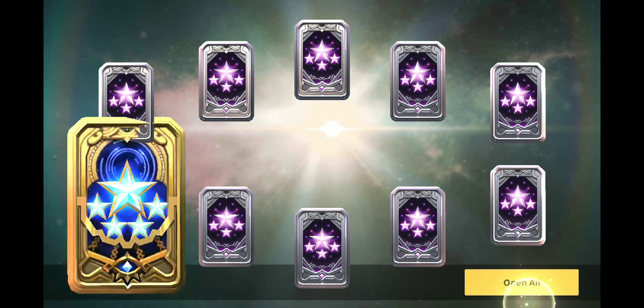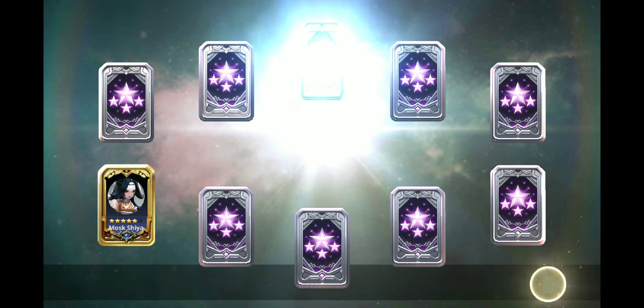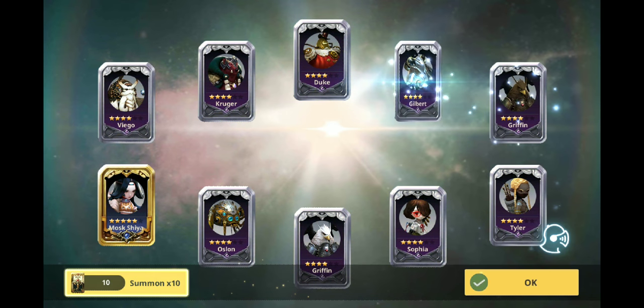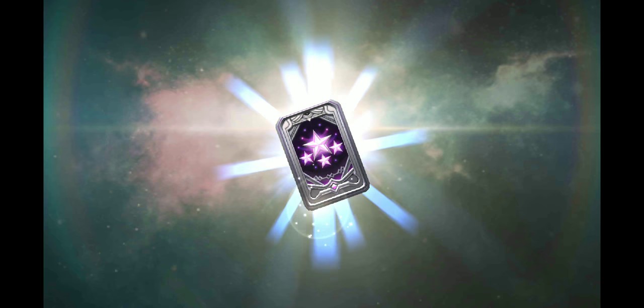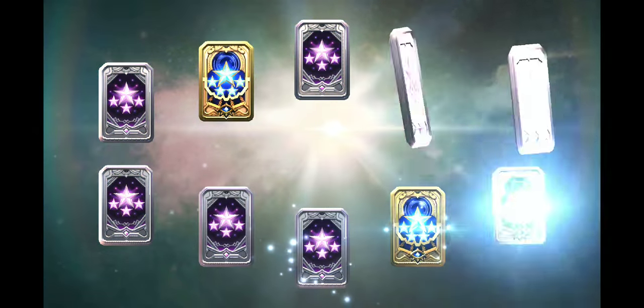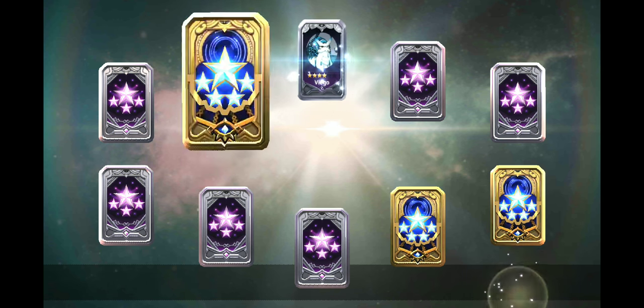Yours almost got at least three natural five stars. At least I got one five star out of everything. What are these rates? I got another skill-up, I guess. Hit that 10x. I guess we don't get Paper Chen today. Oh, I got some good news for you — you have like seven four stars and three five stars. Please, one of those five should be Paper Chen.